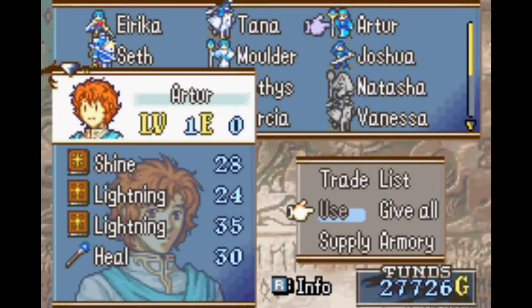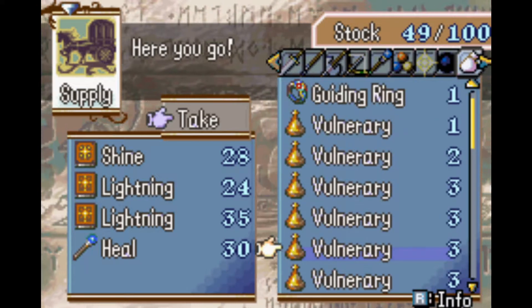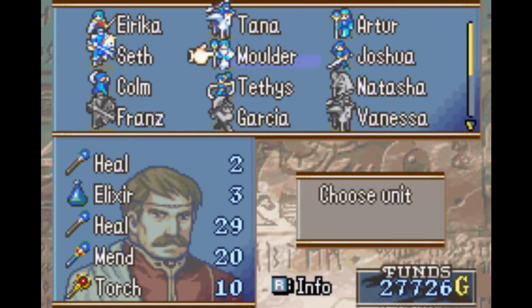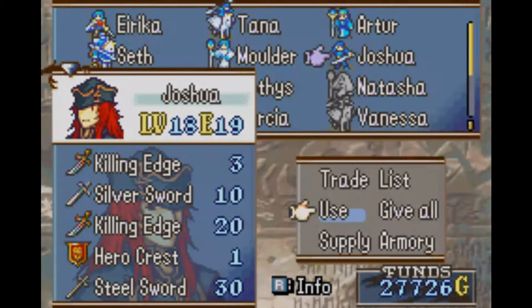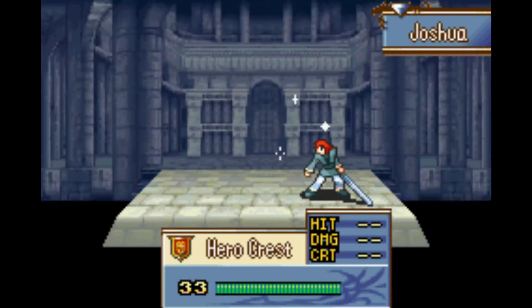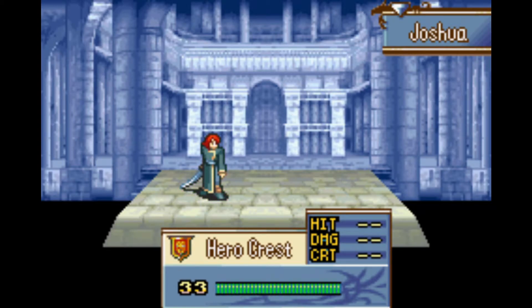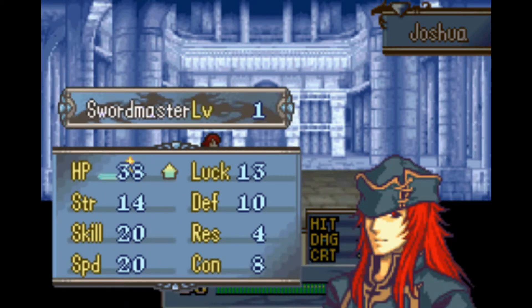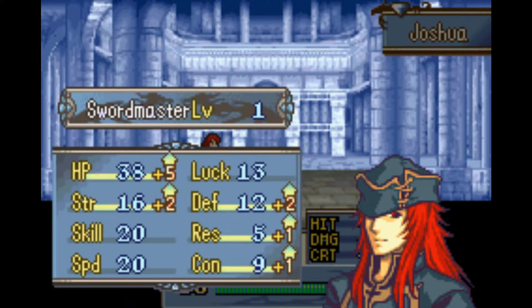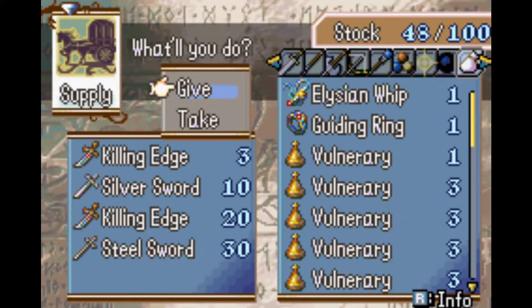It's really useful — that's why I gave him a healing staff. I think I gave the torch staff to Mulder; it will be really helpful here. Artur is not the only one we're going to promote. Joshua — we finally got a hero crest with the help of Garrick. I'll go the typical Swordmaster route; I think that's what everyone likes to make Joshua into. Strength and defense gains — always nice. I'll also give him another healing item.